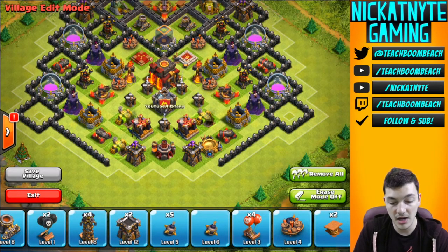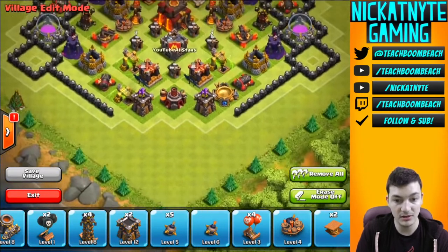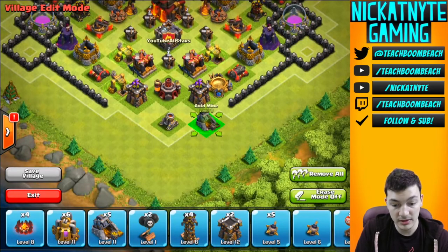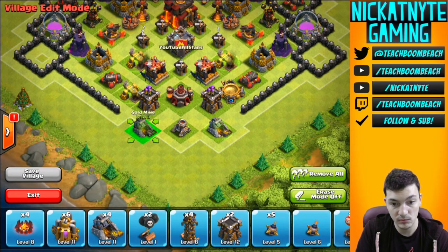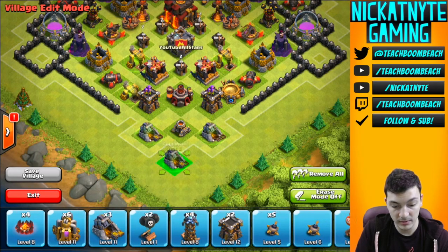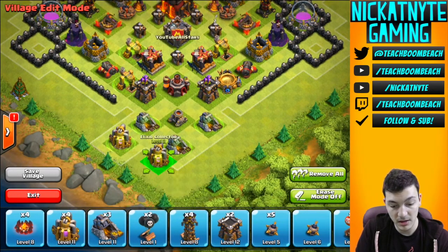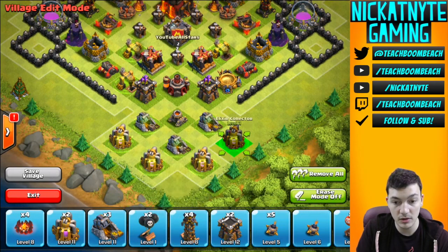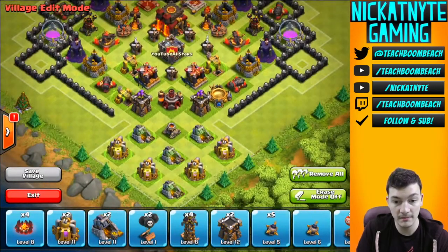Down here at the bottom again switching off between cannons and archer towers. Archer towers could possibly flip with those cannons as well, but I do like the archers at the points. Let's bring in the storages — that one like that, and let's bring the gold here and elixir there. This is just to space them out so that it's harder to enter the bottom of the base — it's the open part. You want them to take more time and get a couple shots off from the archers, cannon, and mortar right there while they're going for that part of the base.